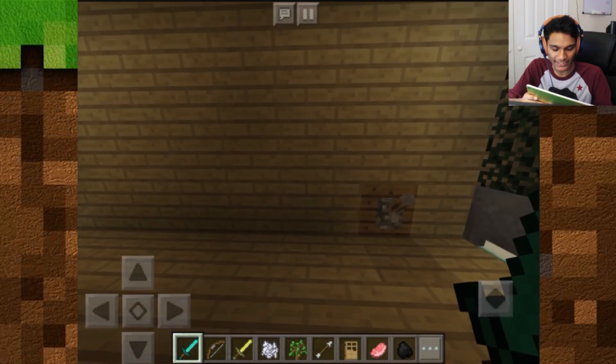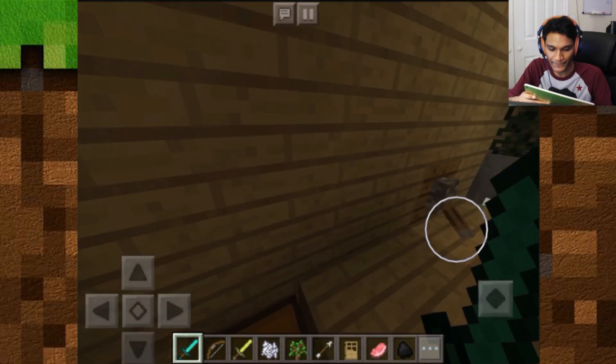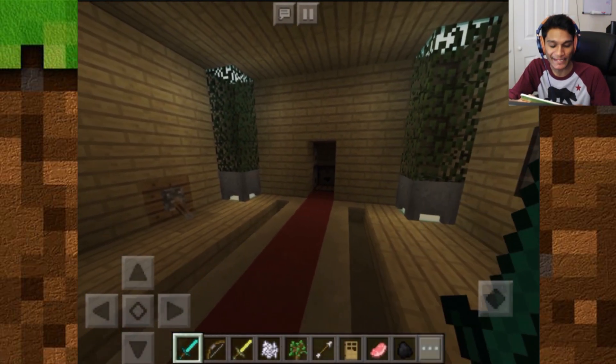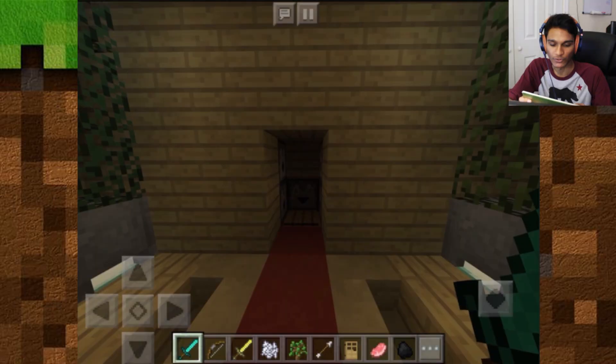On this side we have a lever, and when you flip it, it opens up a hidden chest. This chest is a spot to store hidden items — we have a full stack of golden apples here. We grab that, pop it into our inventory, and now we're ready to fight anyone. We can go to the End, come back, go to the Nether, and we'll still have plenty of golden apples left.